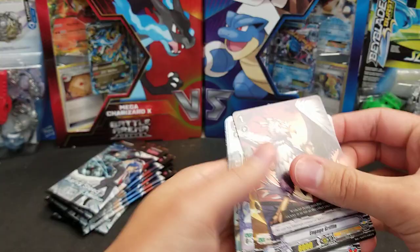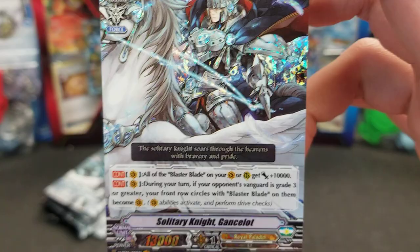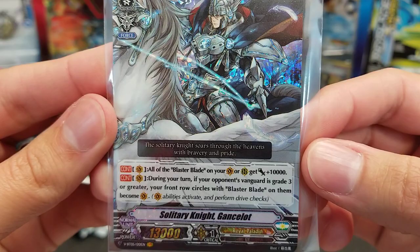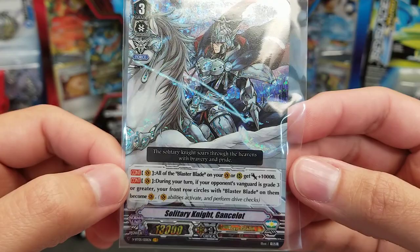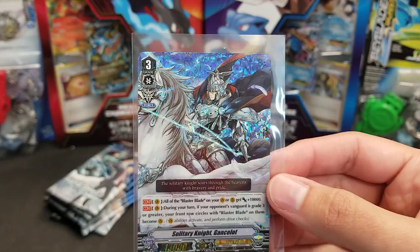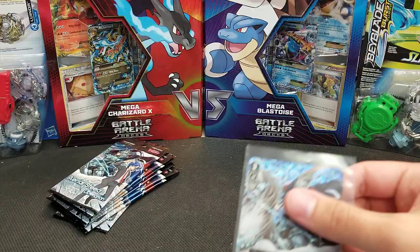Alright, last pack of the bundles here. I think that's the VR — we got Solitary Knight Gansalot, VR! All of the Blaster Blade on your Vanguard or rear guard circles get plus 10,000 to power, only if you use your Vanguard. And also if you use your Vanguard during your turn and your opponent's Vanguard is grade 3 or greater, your front row circles with Blaster Blade on them become Vanguards. So, as it's a Force Clan, you can't have extra front row, but you can have three Vanguards essentially that perform Drive Checks — as long as they have Blaster Blade in the name. So if you have grade 2 Blaster Blade in your front row, you're still going to have four Drive Checks per turn, which seems pretty darn sick, and those Blaster Blades will have plus 10,000 power as well.